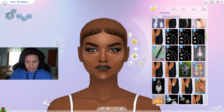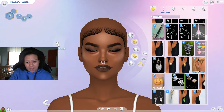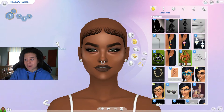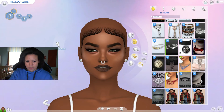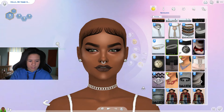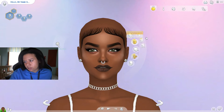Accessories — gotta spruce it up a little bit. I did not click on that on purpose, by the way. Nose piercing — we'll just go with this one. Good enough. I'm so used to going back and forth between things. We'll go with these earrings — she actually doesn't look that bad, I really like her. Necklaces — I might just keep the theme and go with this one. Does it fit her neck properly? Yes it does.